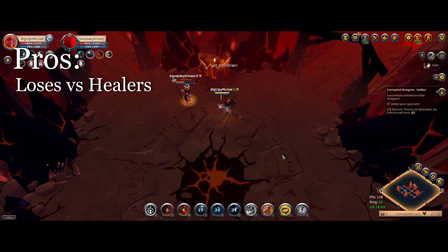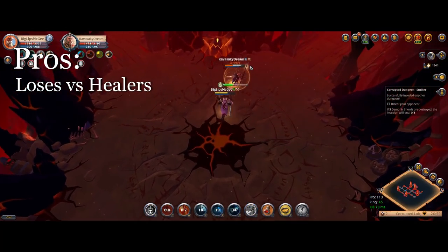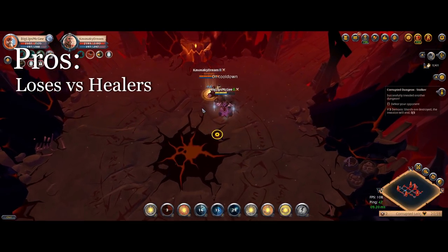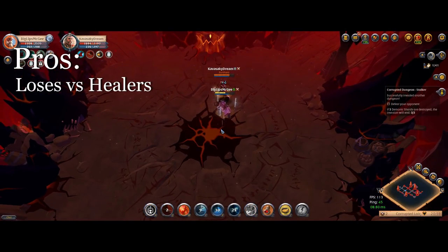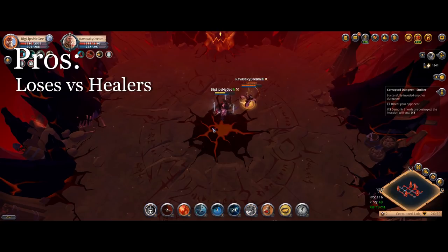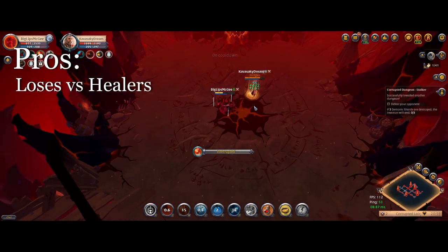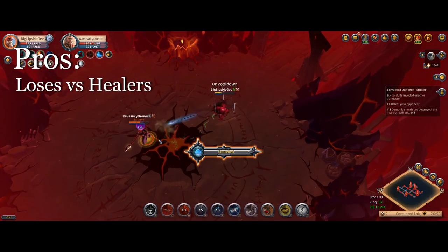Moving on to cons and the weaknesses of this build: one is that it loses versus healers. Sustained builds like Double Mercenary Jacket aren't as bad because you can deflect a lot of the damage they need to do while they're healing, but pure healers like Howl of Falls and Divine Staffs — you will always lose to just because you don't have enough damage to kill them. You're in plate armor, you rely on reflecting their damage, they don't do a lot of damage, so you're really just not going to be able to kill them.